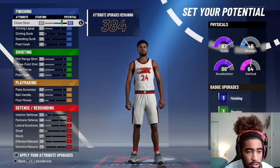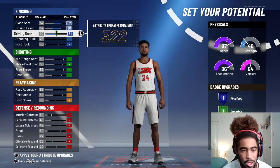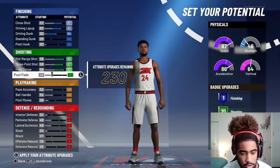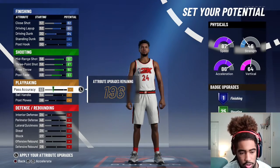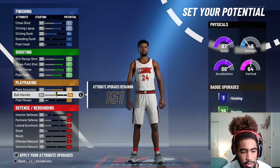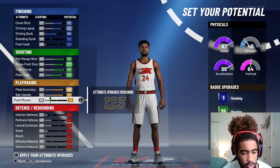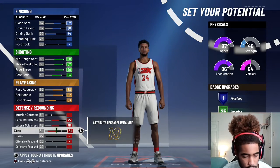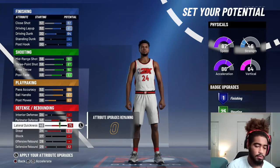Let's start adding our attribute points. We want to get as many shooting badges as we can — 21 seems about good. We want to max out our pulse fade, because you never know when you're going to be fading. We're going to max this out, max this out, and definitely max out our steal.